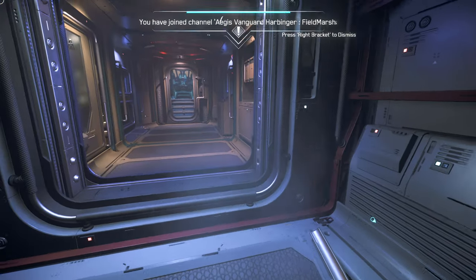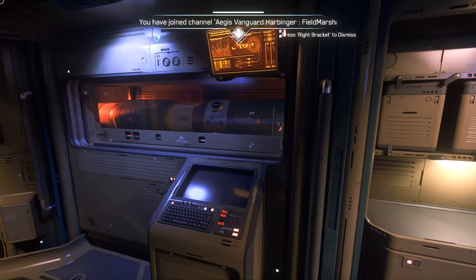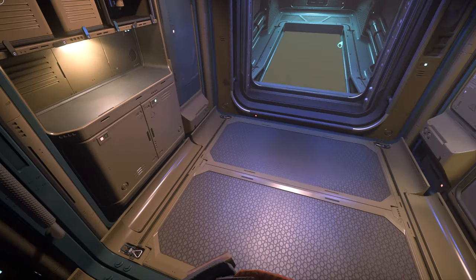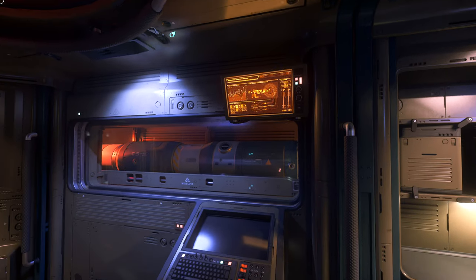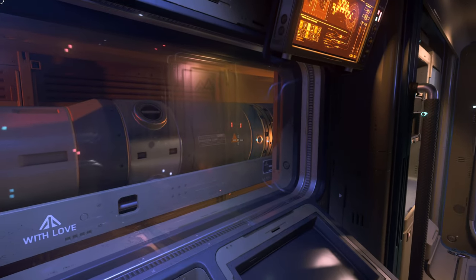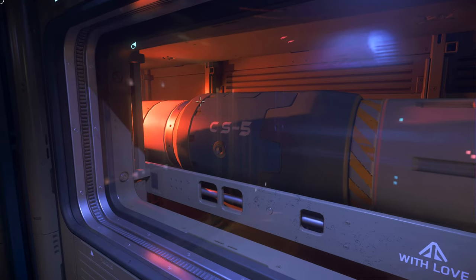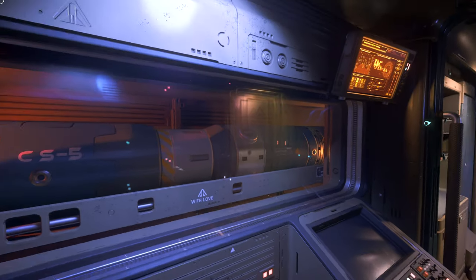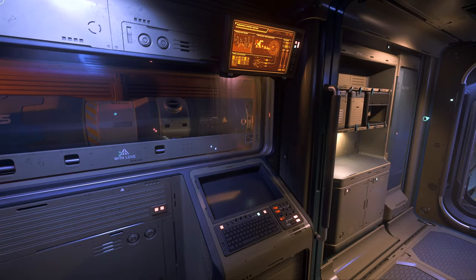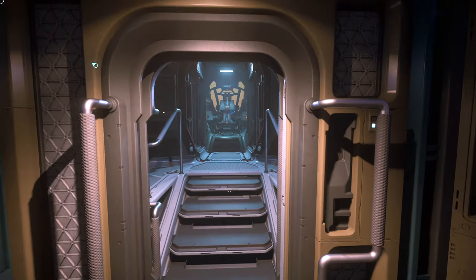The ship is able to carry three size 5 missiles, which the normal Vanguard Warden is not able to carry, plus additional missiles as well. Basically, the normal Warden's escape pod is being replaced by this missile bay right here — this is where the size 5 torpedoes are. You can see the three size 5 torpedoes in here; they just drop in succession and go attack the target you've locked.